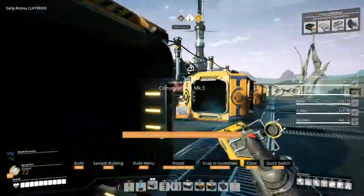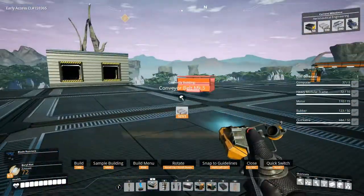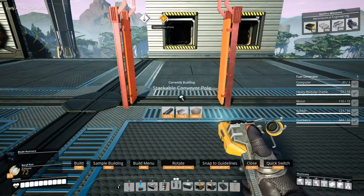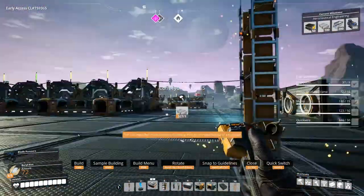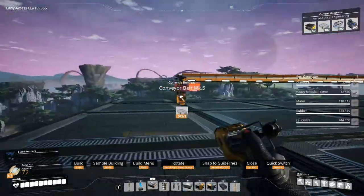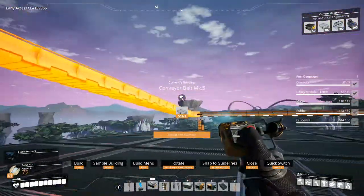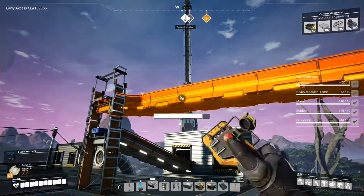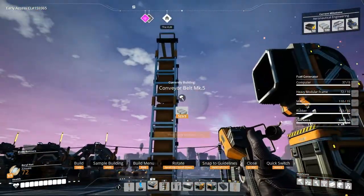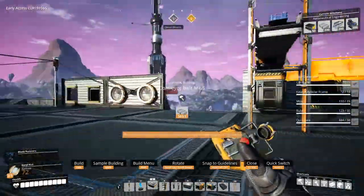And then we'll connect it this way. So here's what's going to happen — two and three, so we'll connect this over here. I guess we'll connect this like so. You know what, even better — let me put a lift right here, connect this to two, and then this can stay at one. Yeah, there we go.